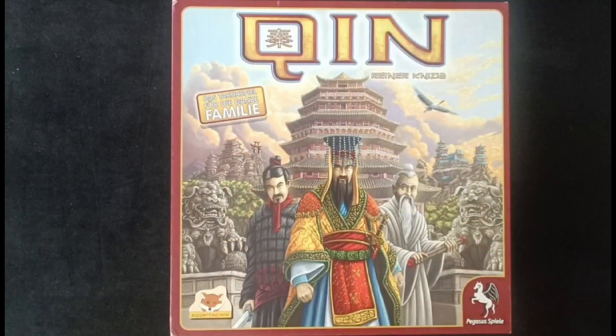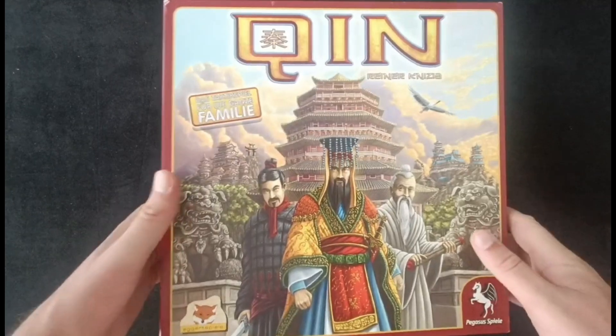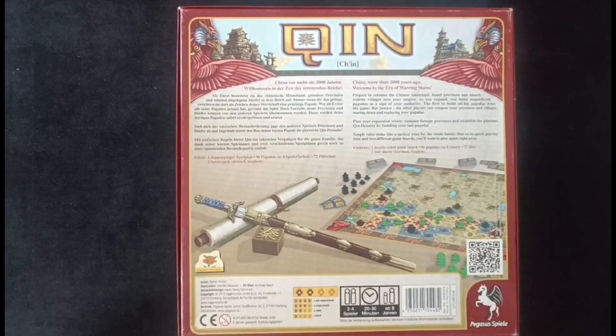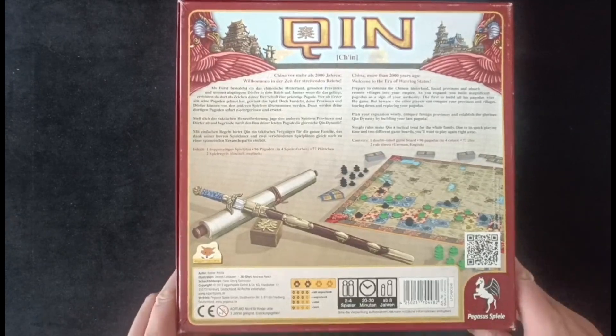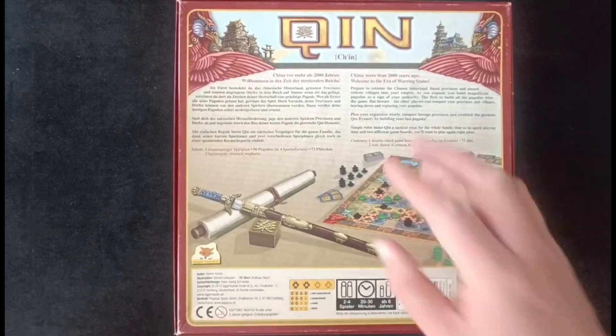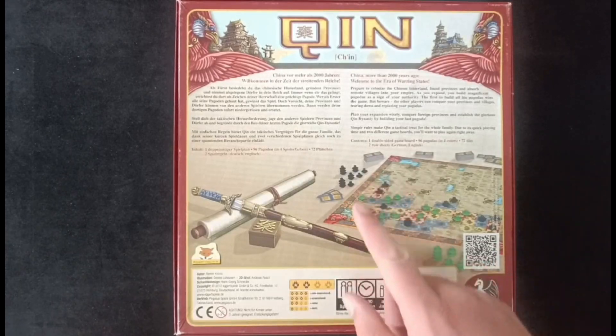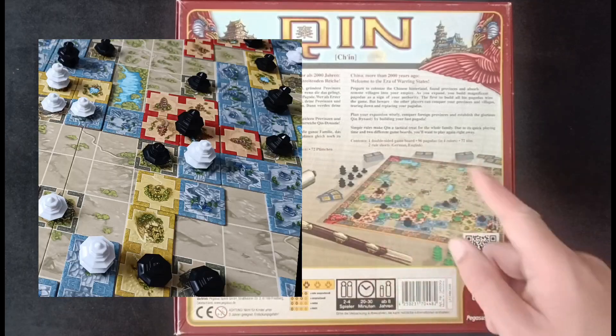The final game I'm talking about today is, in fact, my favorite by quite a large margin — which is saying something because I really do enjoy Ingenious and Framework. This is Chin, another game by Rainer Knizia. Two to four players, 20 to 30 minutes to play — a very quick game. This is almost like a Domino variant where, a bit like Framework, you are racing to shed your player pieces, which in this game are called Pagodas. You are placing these domino-shaped tiles on this rather large board.